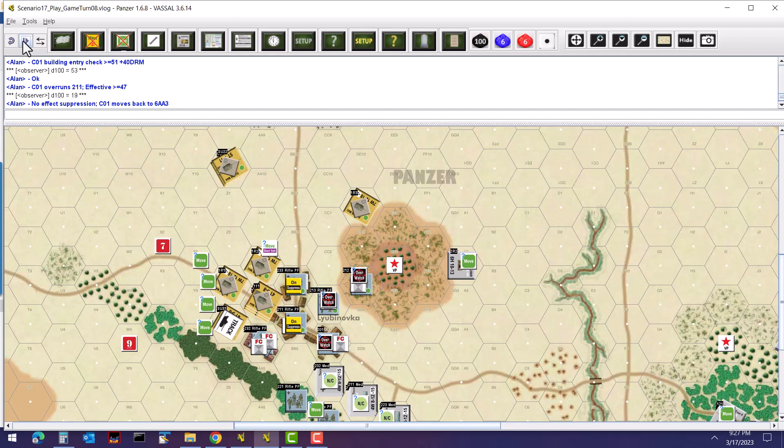Next, SU-32 moves into the buildings to overrun one of the units there. Building entry check: plus-25 DRM makes 70, needing 66 or higher — he's okay. Moves in and overruns unit 232. Needs 25 or less to miss, 25–56 to suppress, 57 or greater for effective hit. Rolls a 90 — effective hit on 232, who will be reduced and suppressed.